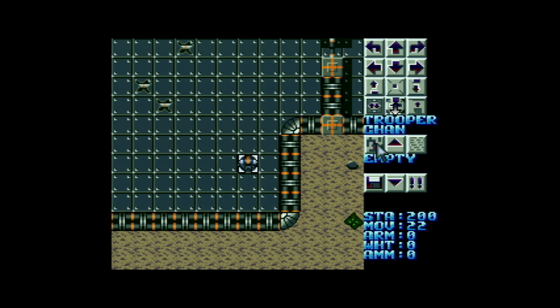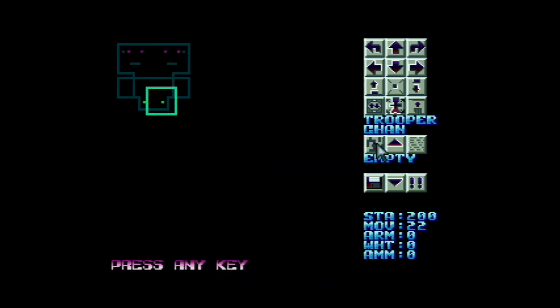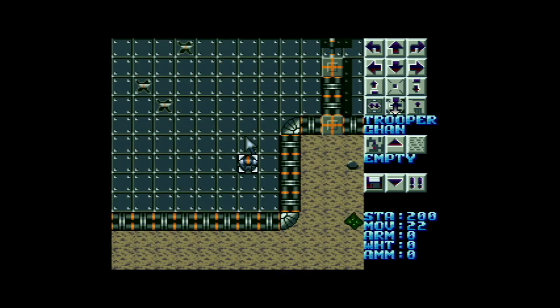We also have the scanner, which we just showed before. There is actually a scanner item that you can get in the game, and it extends the functionality — by virtue that it will show you where the enemies are as well. So if you have one of those equipped on one of your units, it is quite useful to use.